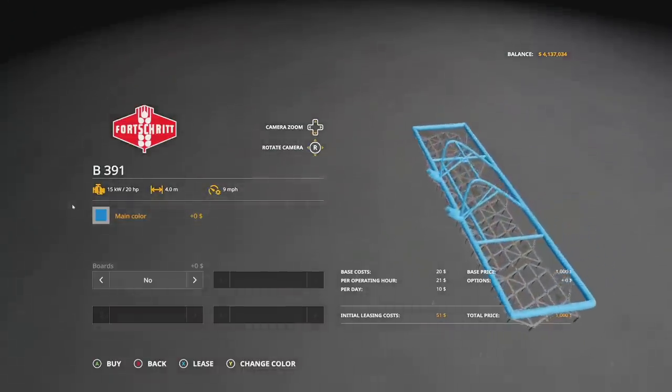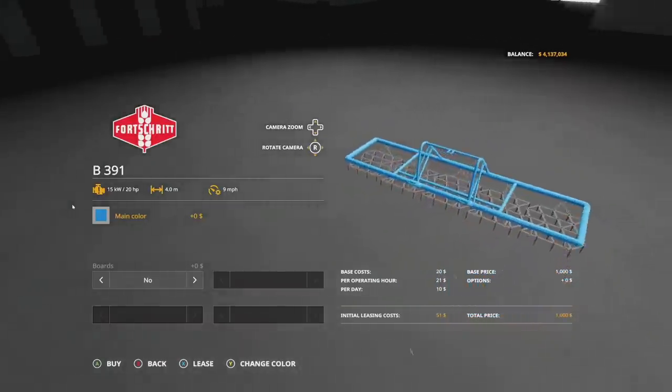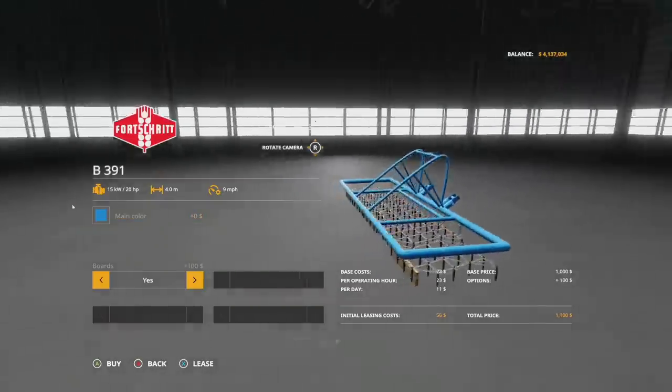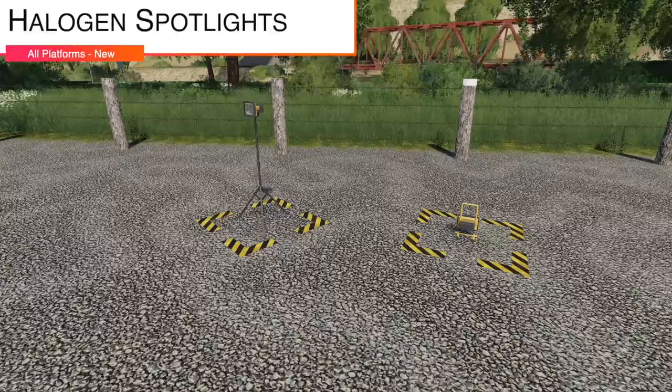The last piece in this pack is the B391 Weeder. It has a weeder function that must be switched on to fertilize. Same main colors as before, 20 horsepower required. That's 150 horsepower total if you want to run all implements together. You can add boards on the back as well.